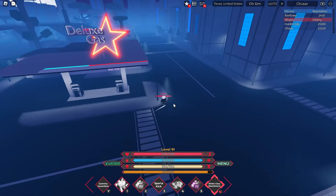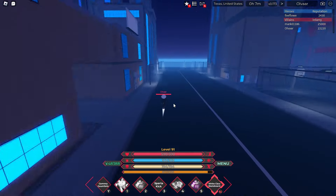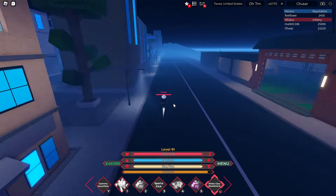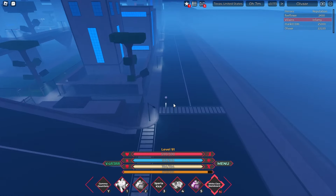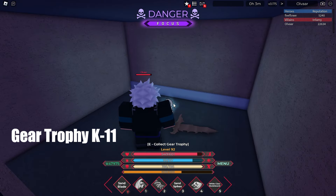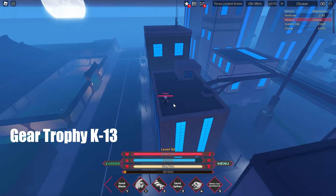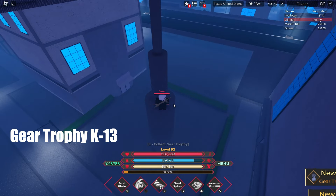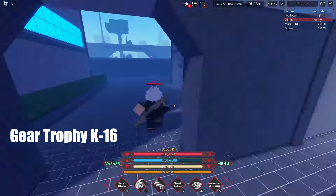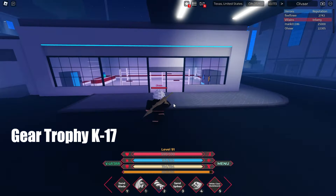Block K is the one where the gas station is located. It has a weird shape so I'm just going to surround the whole thing. It's also the one with this underpass right here. All the trophies are going to be in this block to my left. Number 11 is on the top of this building near the basketball court. Number 13 is on the side that's closest to the dojo. Number 15 is under the highway. Number 16 is inside this shop. And trophy number 17 is inside the gas station.